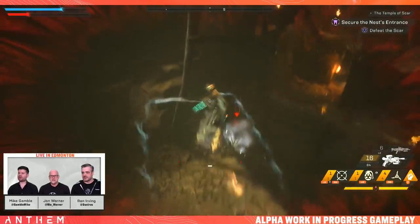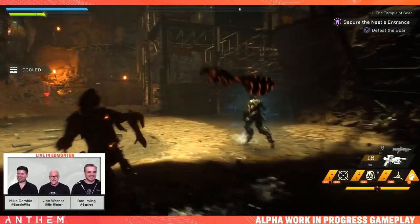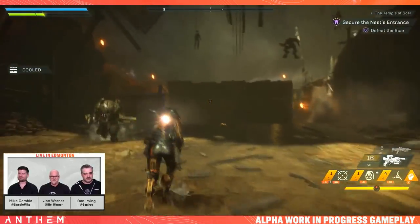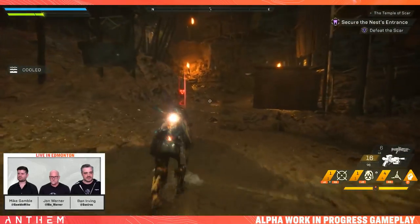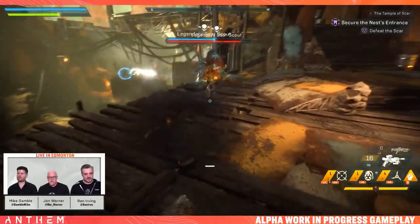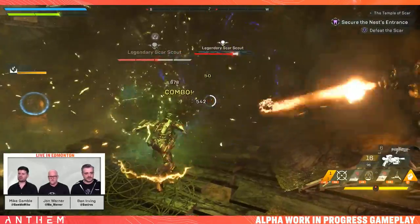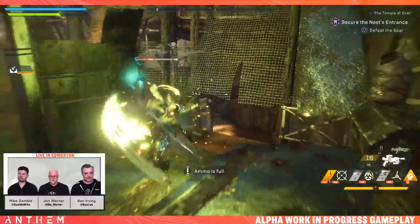There's Hunters. I got an Uncommon item. We've got to kill the rest of the Scars. There's a Scout up the top. He's trying his best to shoot. I'm going to try and knock him down. There's two of them up there. I'm going to Shock Coil. Don't worry, you got it. Dope.